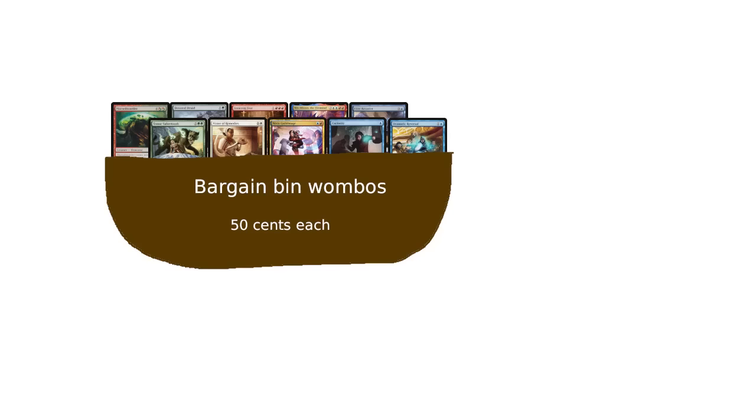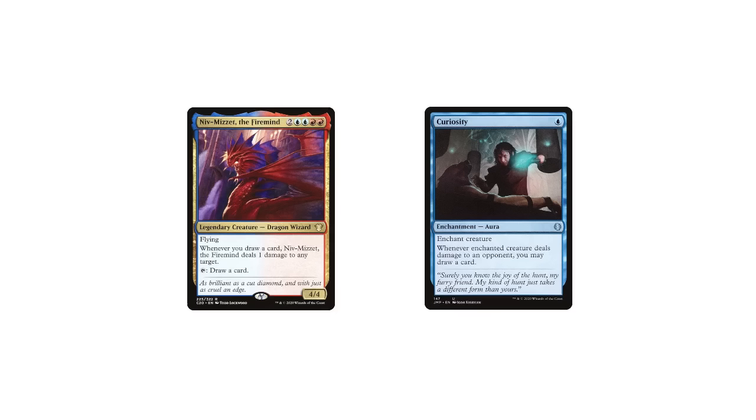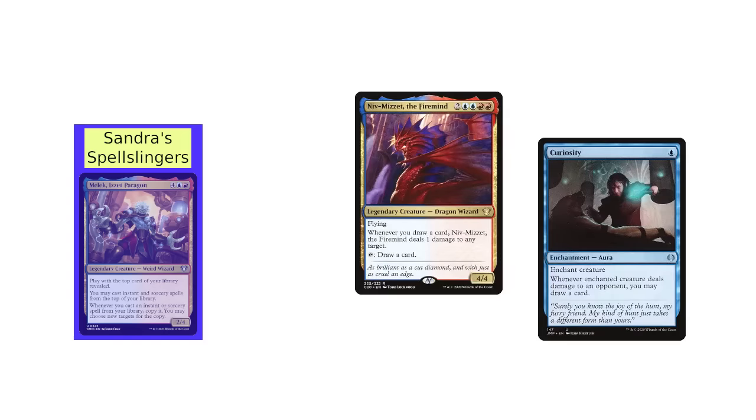Another example of this is cheap infinite combos, namely Niv-Mizzet and Curiosity. I've known people who went, 'well, this deck is running red and blue, and I've got the cards sitting right here, why not add them?' If you're purely looking to increase the power level of your deck, this is fine logic, but adding an infinite combo to your deck changes the whole dynamic of games once people know it's there.